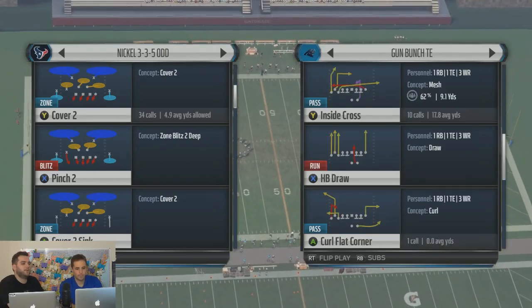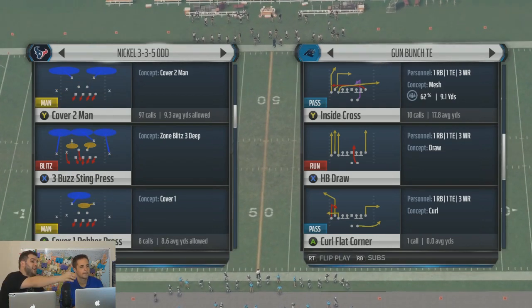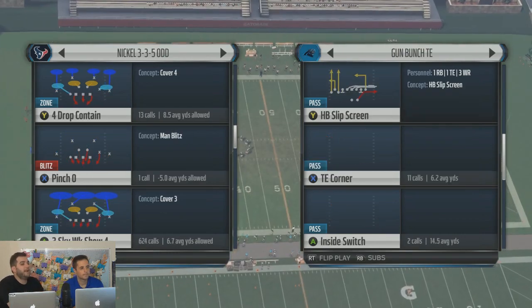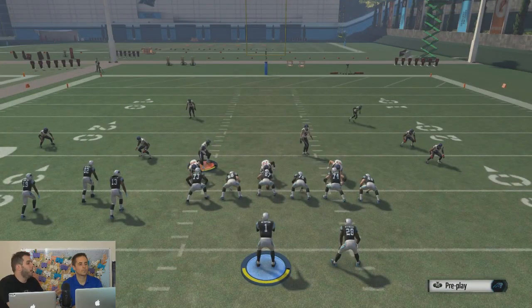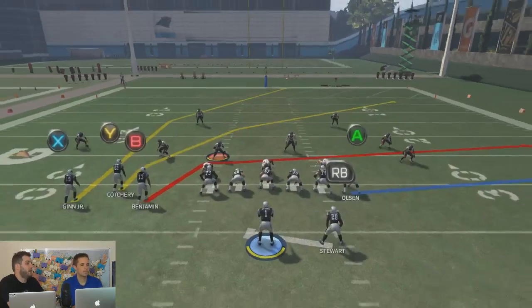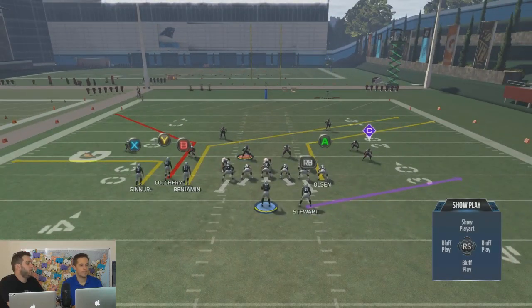There was one play — inside cross — that was my baby. You put that motion slack guy on a slant and motion him out left. What makes this formation so effective is you have good quick audibles. A lot of times you only get one passing play you can really use for good quick audibles. In this play you have your play action audible — great PA crossers, tough play, just good routes.